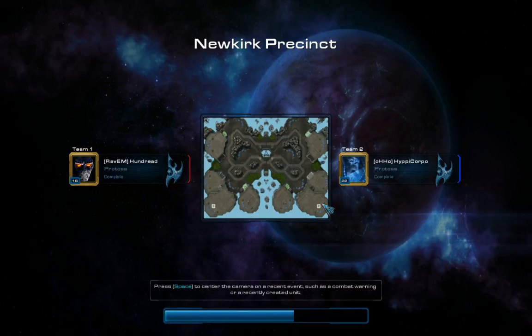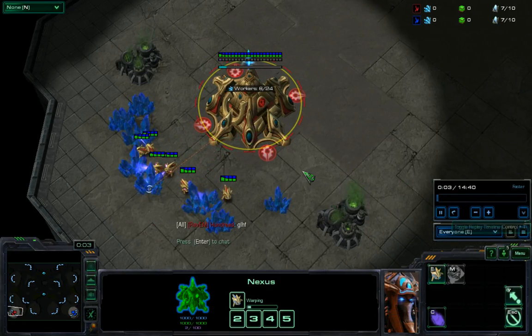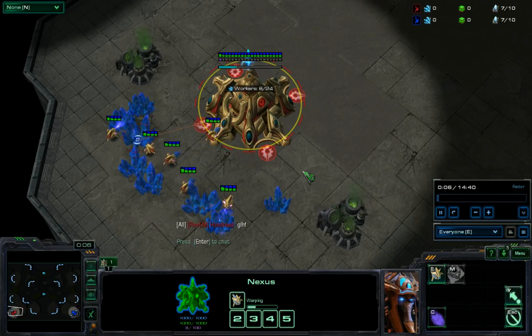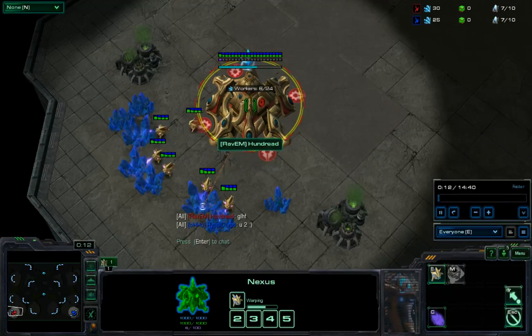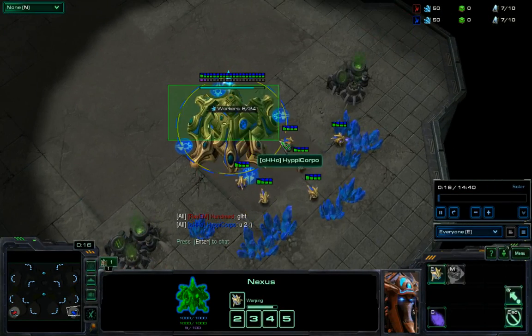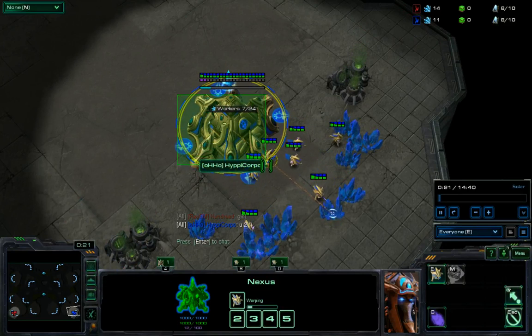This is Heartland Hitmen's Imperative here. We're going to be going over another replay. As our red Protoss tonight, this is a gold Protoss vs. Protoss game. Bottom left red, we have Hun Dred, and our bottom right blue Protoss is Hippie Corpo from Heartland Hitmen.